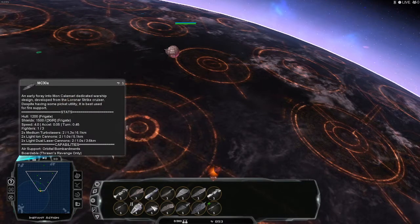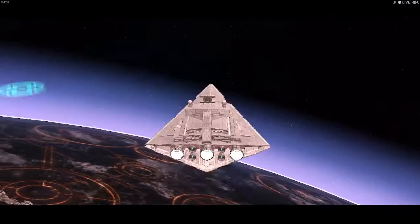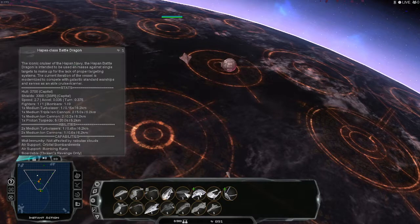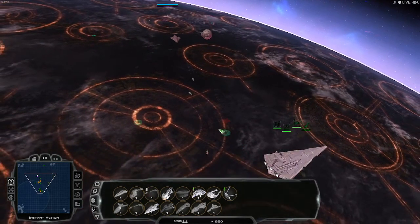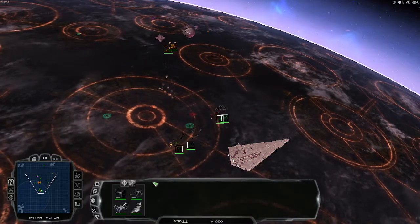We had an MC-80 and 2 MC-30As. This ship is meant to fight large fleets. Hopefully the Haypens and the New Republic are friends. We also have bombers and fighters.